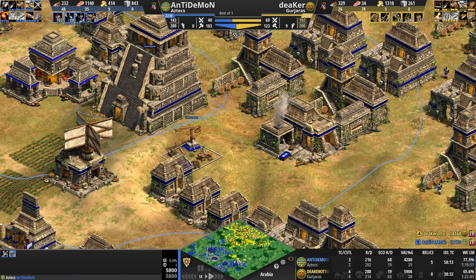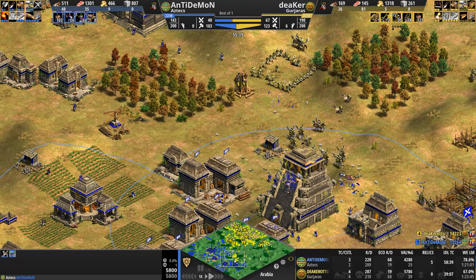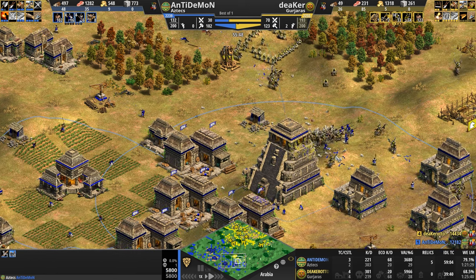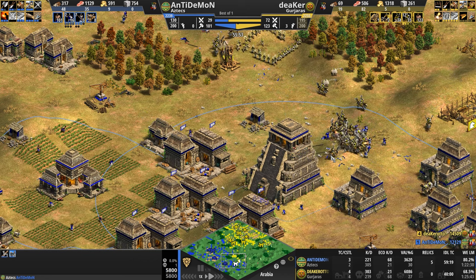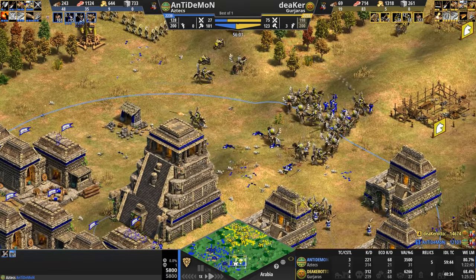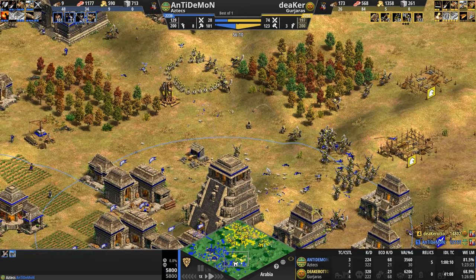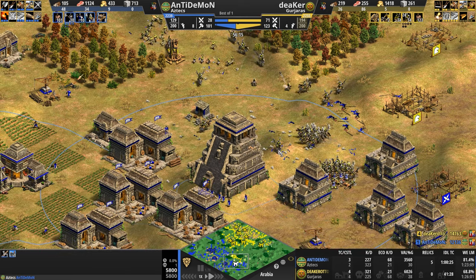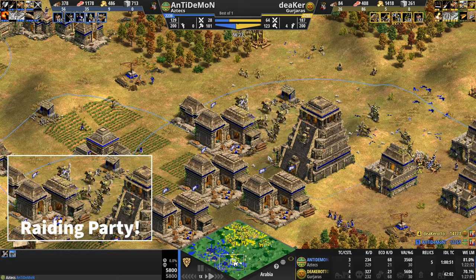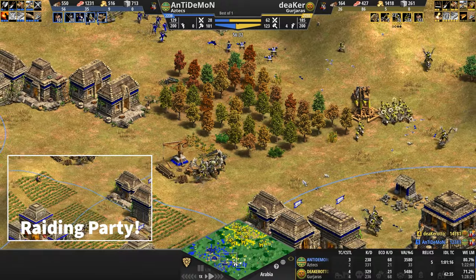How is blue reacting? He's building Pikemen. Remember, the Aztecs don't get Halberdiers, but they do get Garland Wars, which adds plus four attack to the pike. I'd rather still have the halberdeers — when you upgrade from pikemen to halberdiers, your bonus attack against cavalry goes from 22 to 32, adding an extra 10. I'd rather have that than the plus four attack. You're not going to attack the Chakrams with your pike — you're going to be attacking cavalry.